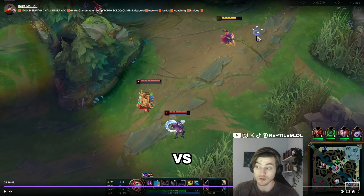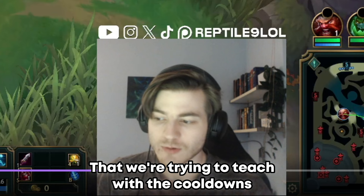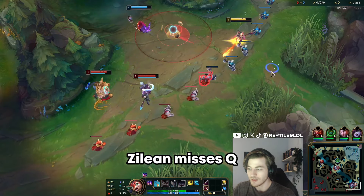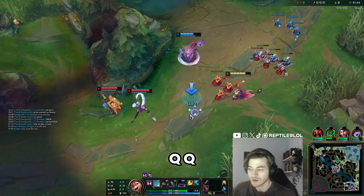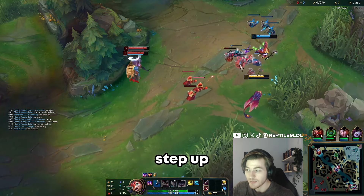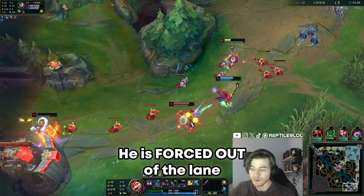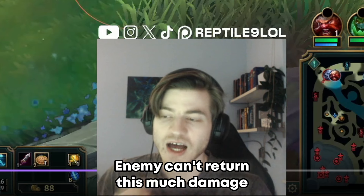Next clip: Sona/Lulu versus Zeri and Zilean — not the most likely matchup in solo queue, but the concept around cooldowns is what matters. Just look at how the lane shifts as soon as people use their abilities. Zilean misses Q, and we immediately step up and try to zone them off the wave. Zilean misses again — the worst that can happen is we get hit by the slow — but look, they have nothing to return. No abilities up. He's forced out of the lane.